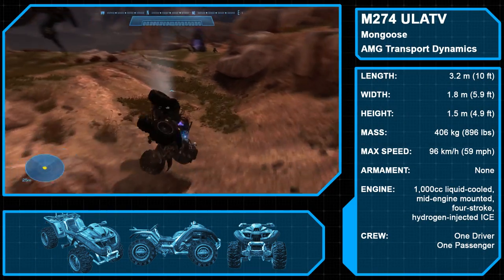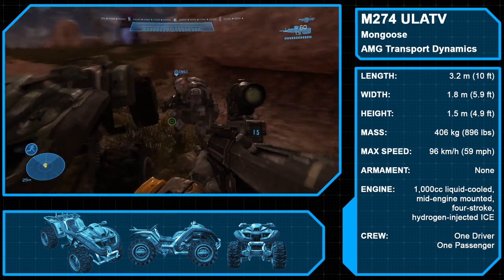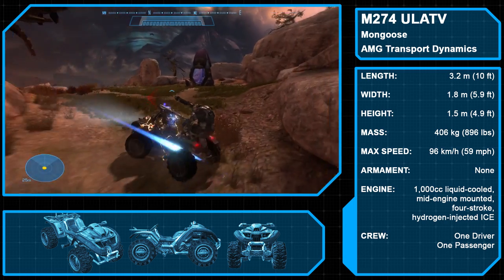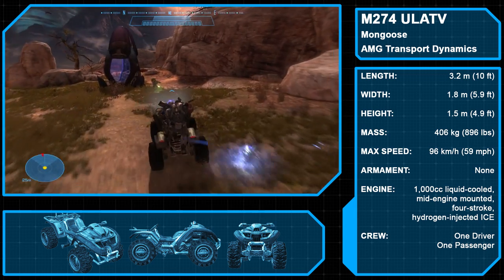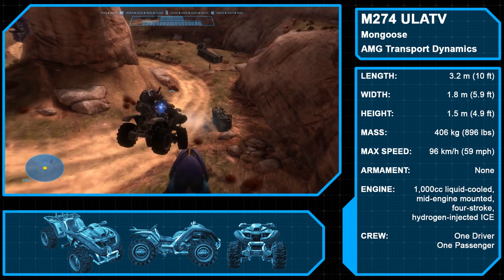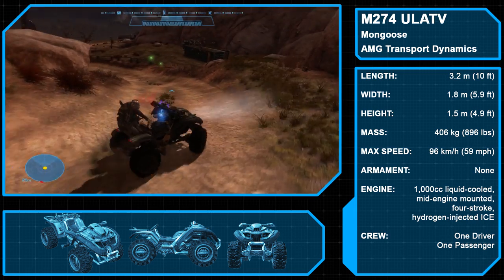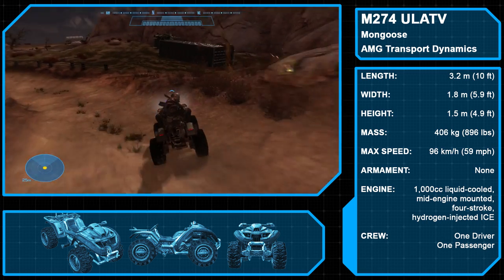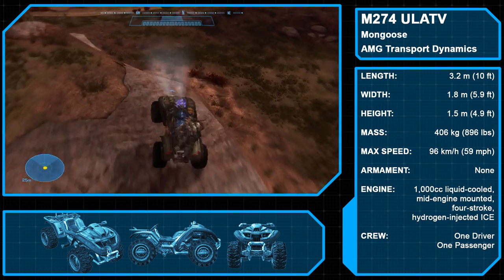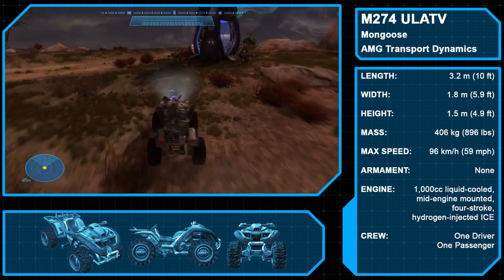The M274 Ultralight All-Terrain Vehicle is a light ground recon vehicle produced by AMG Transport Dynamics. Powered by a 1,000cc liquid-cooled, mid-engine-mounted, four-stroke, hydrogen-injected ICE, this ATV can reach a max speed of 59 miles per hour (95 km/h) and traverse most terrains and obstacles without difficulty. The vehicle has no armament, allowing for a single driver and single passenger, and due to its small profile, it can be a difficult target on the battlefield.